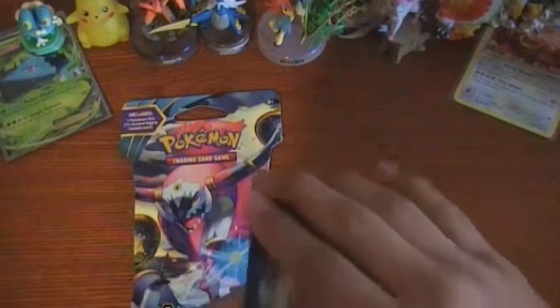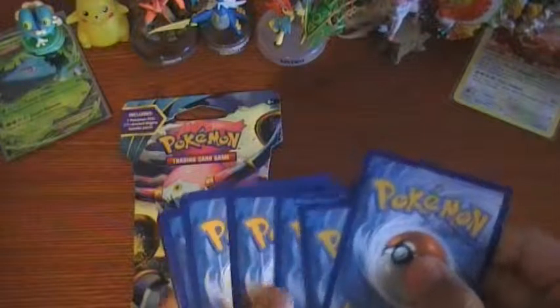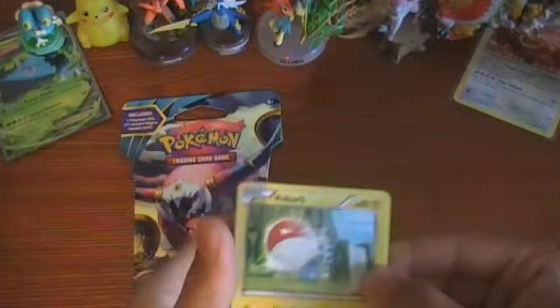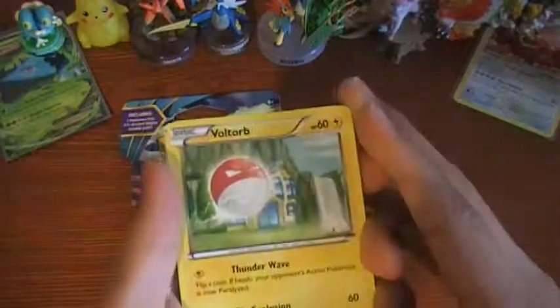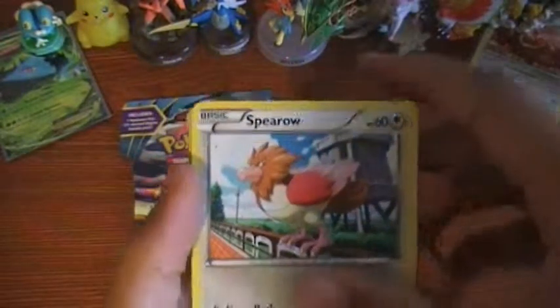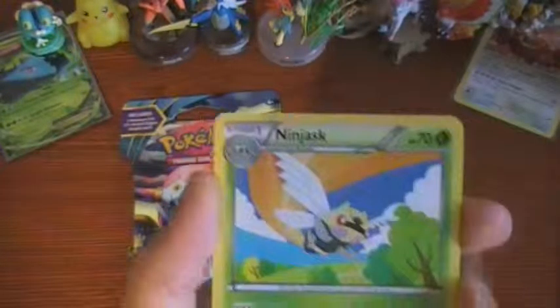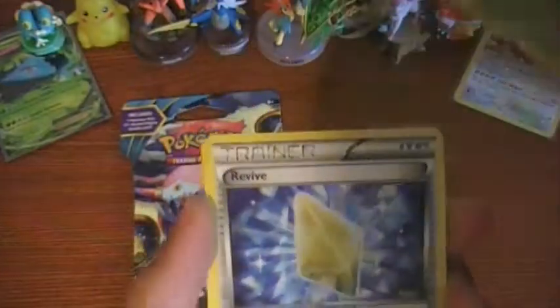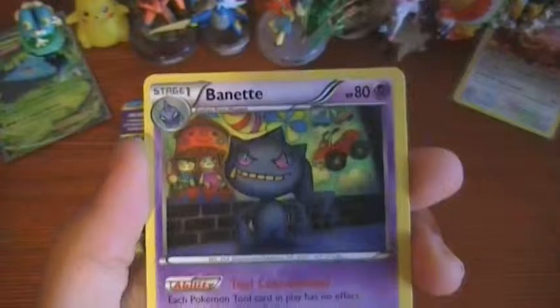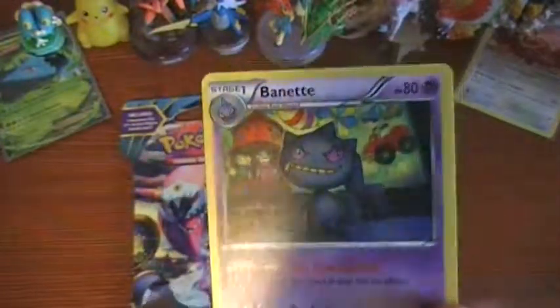So yeah, I think they're always just putting the code card showing on the back, and so I like flipped it over — they actually show the code nowadays. We got our last Roaring Skies pack with a Voltorb, Togepi, Shuppet, Spearow, Shelgon, Ninjask, Revive. Reverse is a Swablu. And the rare is a Vinonette — another non-holo rare.